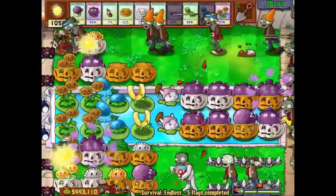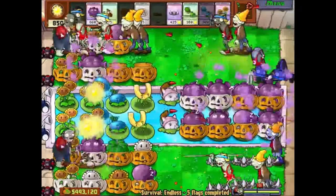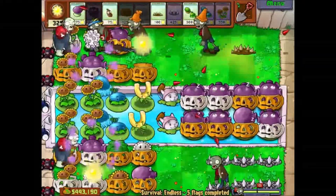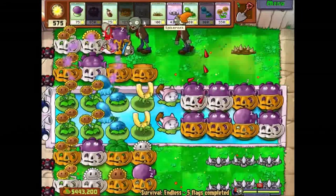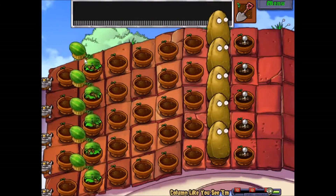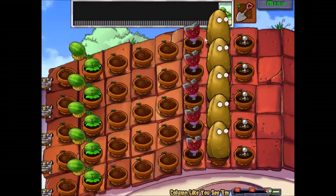Finally, there's survival mode, which is exactly as it sounds. Using your already collected seed packets, items and upgrades, you are challenged to see how many waves you can survive and how long you can hold out against the non-stop horde until your brains are eventually eaten. This mode is brilliantly addictive and is great fun to try out new strategies or steal ones from the Plants vs. Zombies wiki and make your own personal adjustments. I honestly don't know how, but I've somehow managed to sink over 200 hours into this game on Steam. It's just bizarrely addictive, with near endless different lawn defense strategies, tons of fun secrets and unlocks, and no two players will ever defend their lawn the same way.